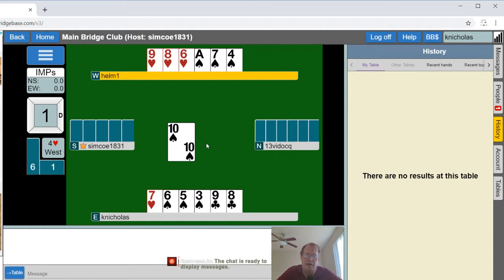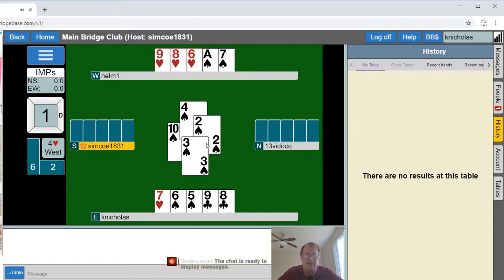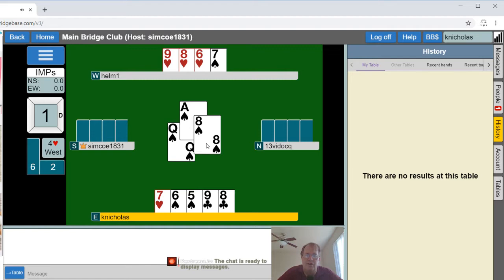This is a pretty straightforward hand. People sometimes hem and haw about hands like this, but notice the first thing I did was just count my losers and see if I needed to do any tricky play. I assume this is what partner was doing — now partner's ducking some spades here, which doesn't really matter.